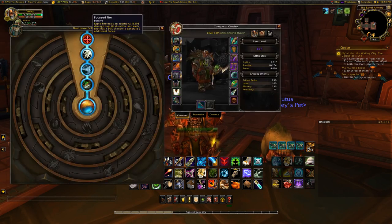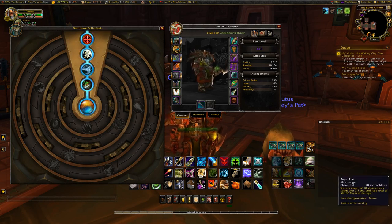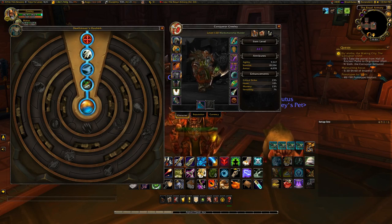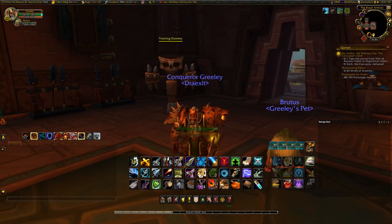Last but not least for major traits, Focus Fire is really nice and having at least one is key. Not only does it do 8,000 extra damage over the duration of your Rapid Fire, it also gives you a 30% chance on each of the 10 shots to generate 2 additional focus instead of 1. So my average Rapid Fire, instead of giving me 10 focus, was giving me 17.59 over all of Eternal Palace — very important to run.